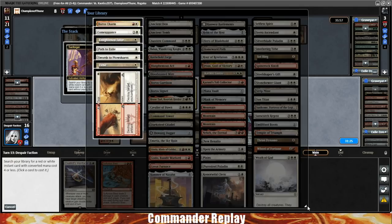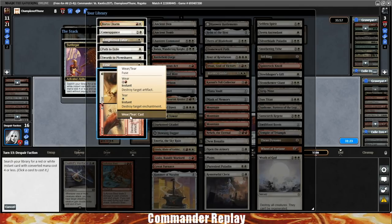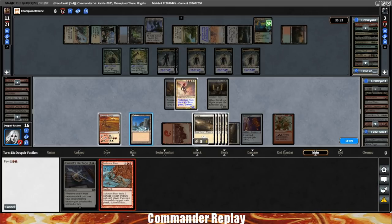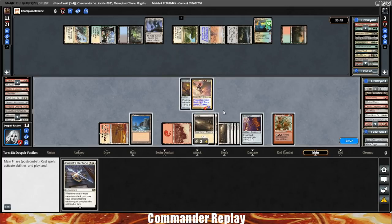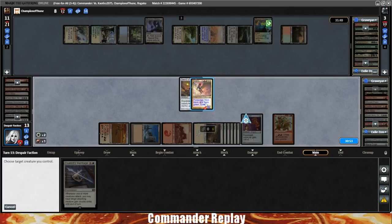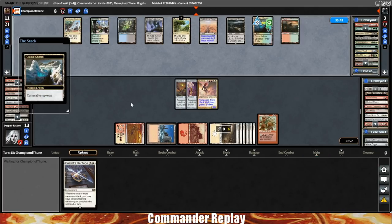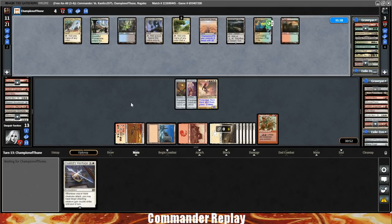We can activate Sunforger. Wear and Tear on Golos — Wear on Golos, then Sulfurous Blast to get rid of all their stuff. And now we should just be able to wait them out with the Glacial Chasm — they can't hide behind it forever. Glacial Chasm: if they want to keep it, it's gonna be half their life. They do — down to four. Another Field of the Dead trigger. Opponent cracks a fetch, down to three. Another Field of the Dead trigger.